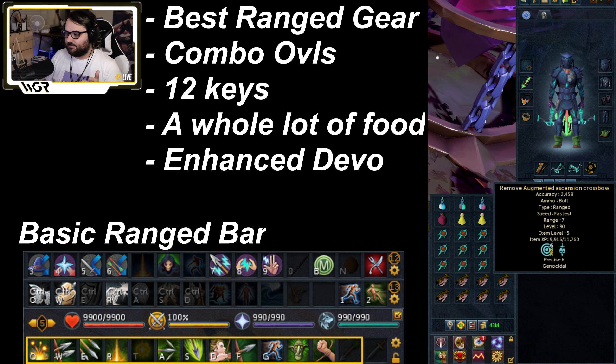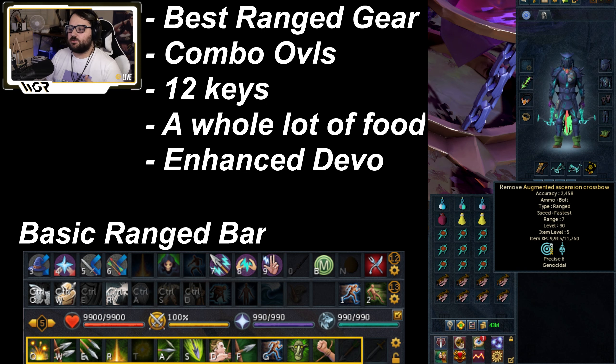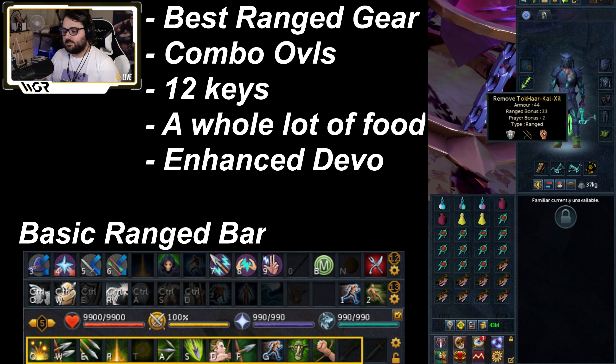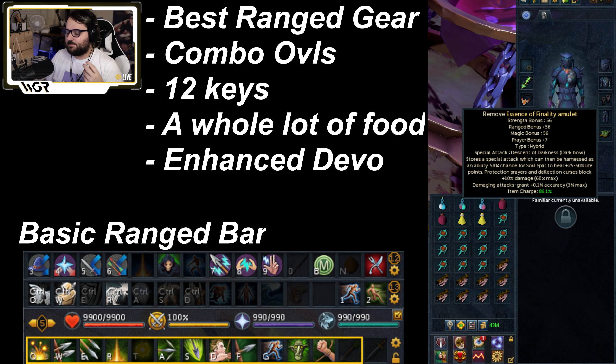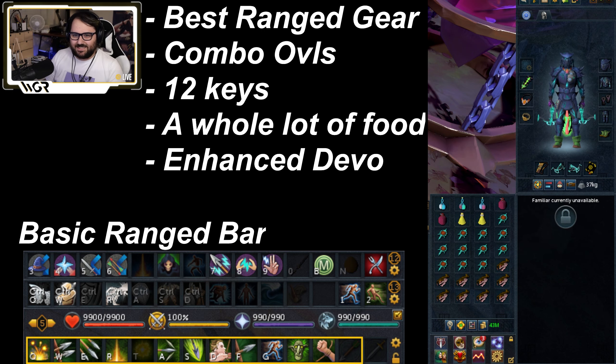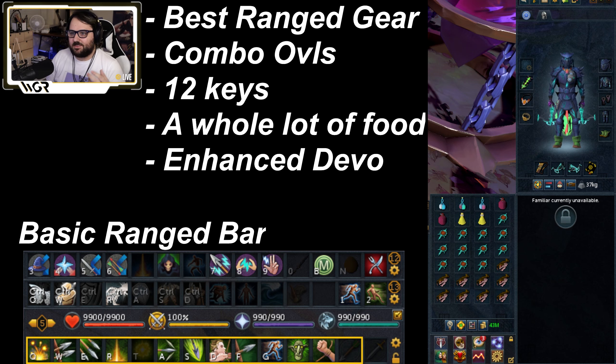Ascensions are kind of my best ranged gear. I have Ascensions and an Ort. Basically use whatever your best ranged gear is. I'm using a Fight Kiln Cape EOF. You can use slightly worse gear than this and still get plenty of kills - it's just a matter of the better your gear, the more kills you're gonna get and the faster you're gonna get them.